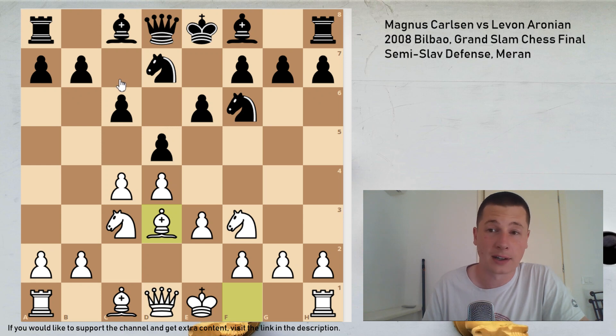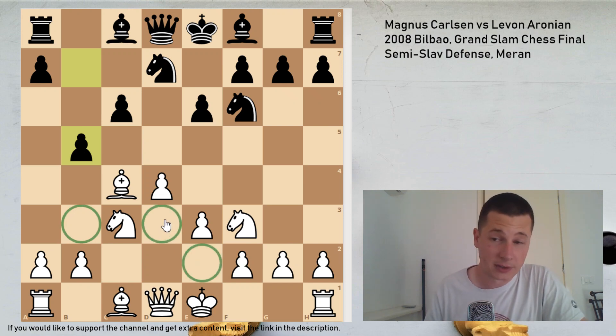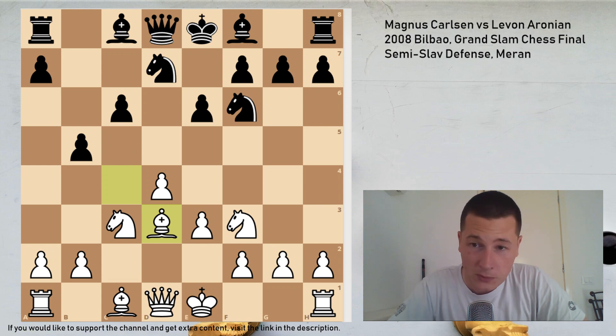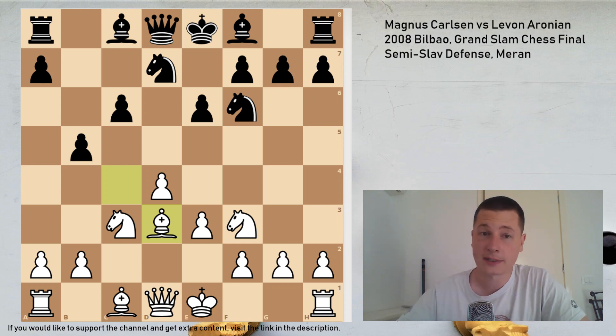After bishop d3, which is the main move, we have the Semi-Slav Meran variation with d takes c4, and after bishop c4, a tempo on the bishop with b5. The bishop can retreat either to b3, e2, or d3 — all three variations are completely different. Once I cover the theory on the Semi-Slav I'm going to get into that. In this case the bishop went to d3, which is the most popular move. Black now has two main moves: either a6 or bishop b7.